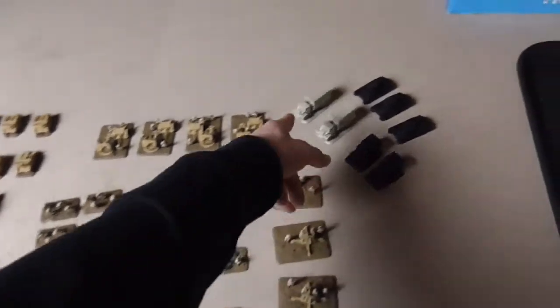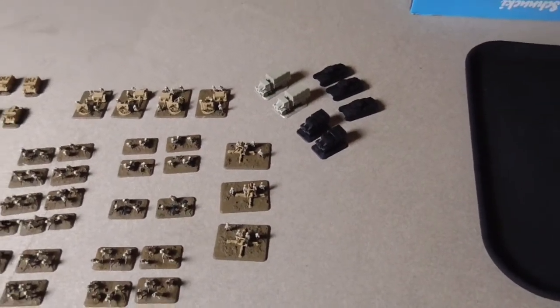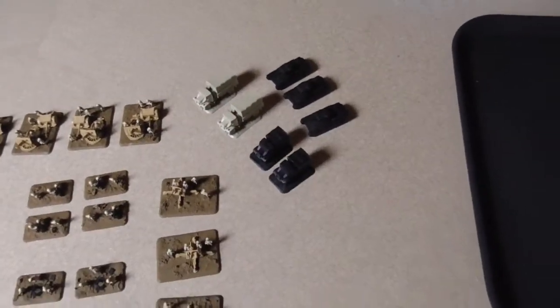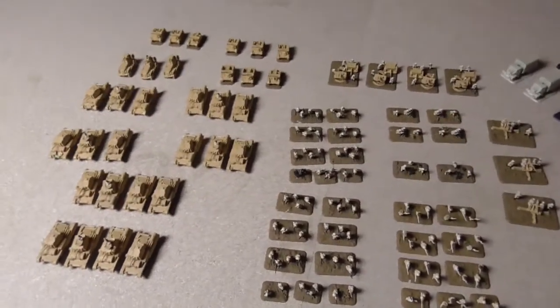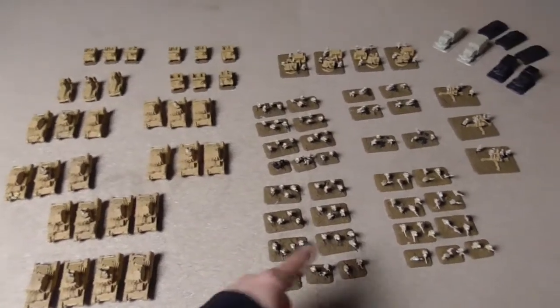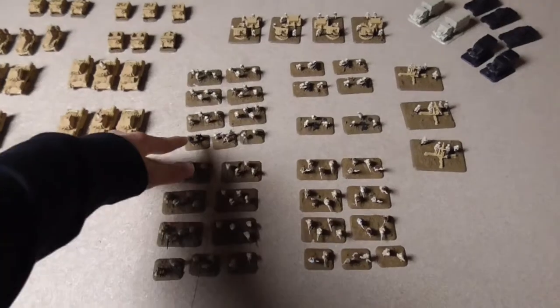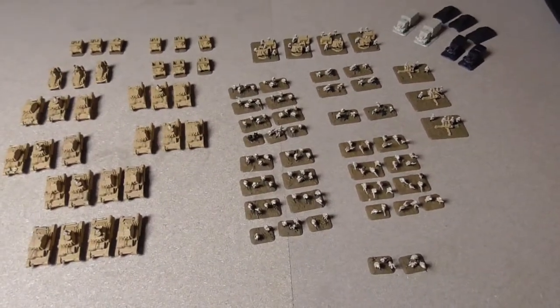And as you can see here we have some more additions that aren't quite ready yet — four trucks for Battlegroup mostly and three Matildas. Base colors and ground colors are already painted on, and uniforms and helmets except for this base, so they are quite far but not far enough.